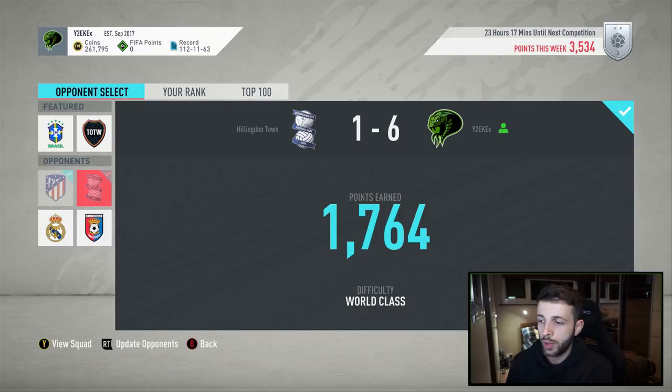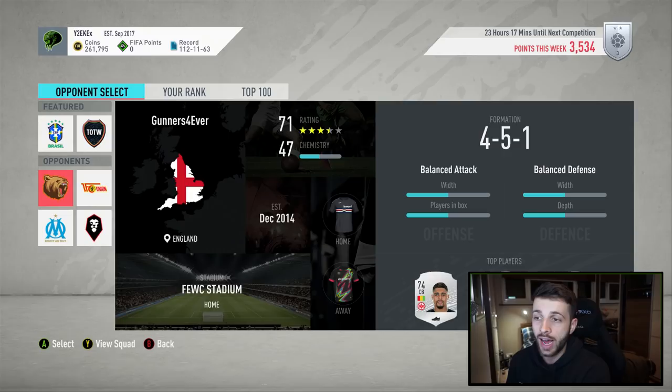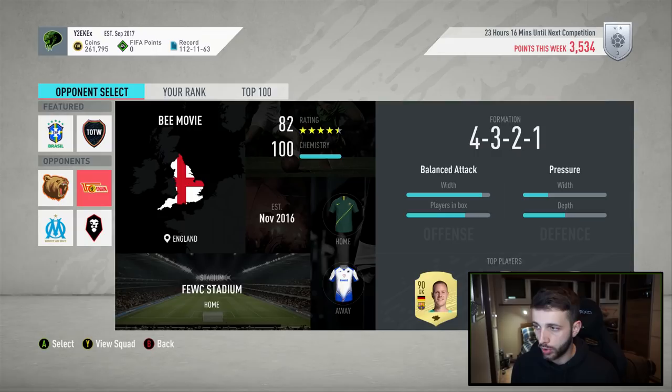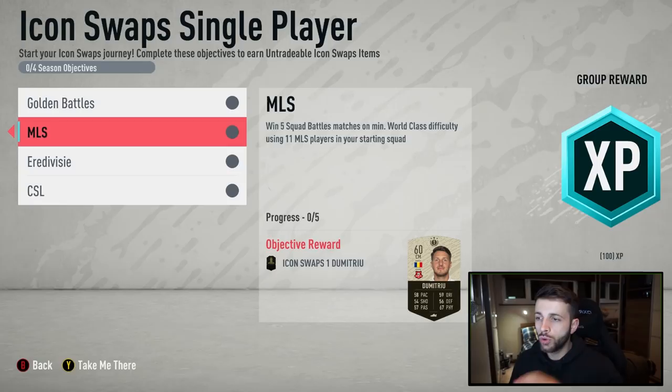I've waited to do this video before refreshing my opponents. After updating, I've got nine refreshes remaining. We've got a 71-rated 47-chemistry team which is a breeze, though my next squad is 82-rated 100-chemistry so it can be random. What I recommend is playing two opponents from each page then refreshing — that gives you 20 total games and you only need to win 15. If you're short at the end, you can also play the Team of the Week and the Kaka current feature squad.